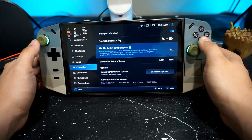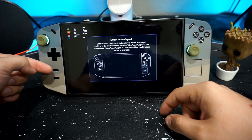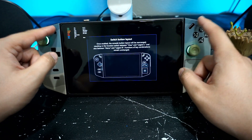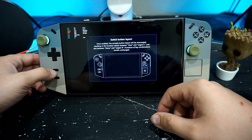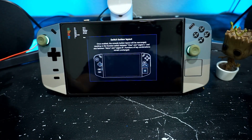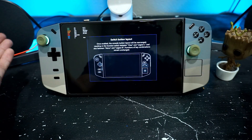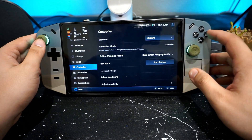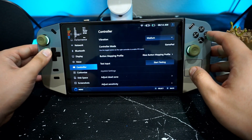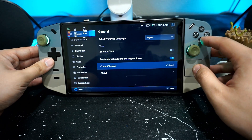Last but not least, you can now switch your button layout. If you enable this, your Start and Select buttons will be moved to the Legion buttons, and the Legion Control Center and Legion Space button will swap to the other positions. I'm already used to the current layout — it's muscle memory for me — so I won't be enabling that myself.